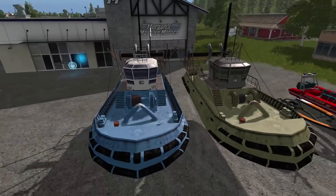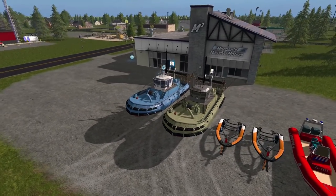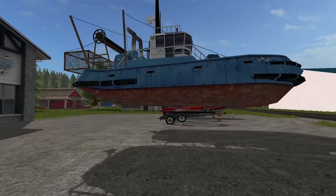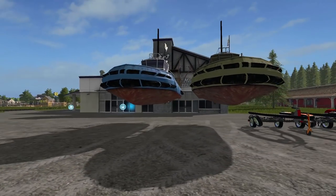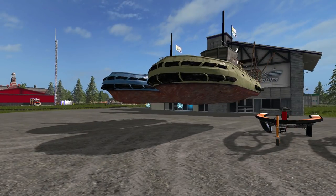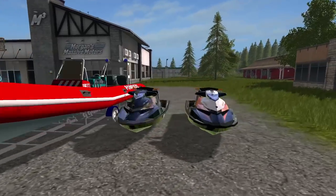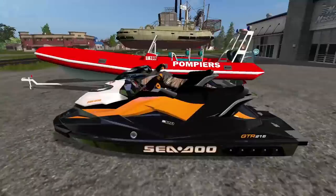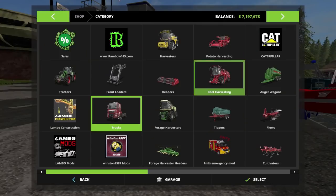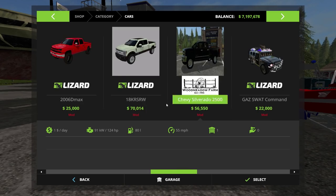I'm just kidding, guys. We just got some boats — some fishing boats. I think there actually is a fishing mod. When I was downloading these boats, I'm sure you guys know, but these fishing boats are for a specific map only. In the description of the mod, they were saying these boats are able to catch bass, trout, or whatever. I didn't know that was true — I didn't think you could go fishing in Farming Simulator. Maybe there's a modded map where you actually could.